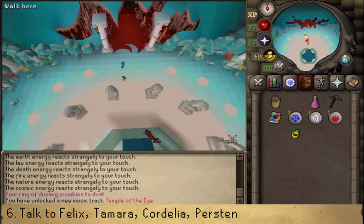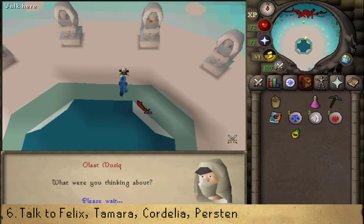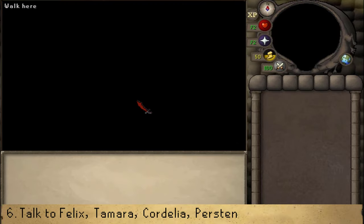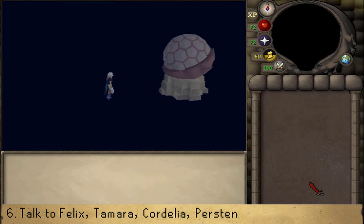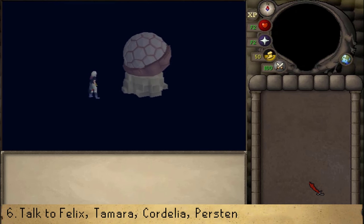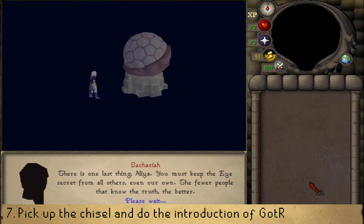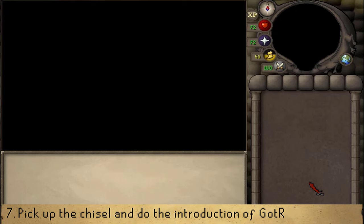Then go northeast to the northern side to find Cordelia and talk to her. Afterwards, head just south to the center and talk to Purston — this will trigger a cutscene. The wizards of this temple used the power of both the Abyss and a stone called the Eye to create portals to the runic altars. Purston then casts a spell that opens an abyssal rift, and she gets sucked into it.